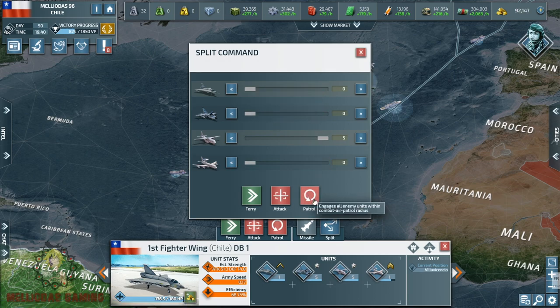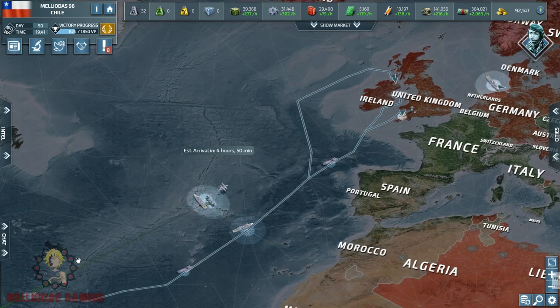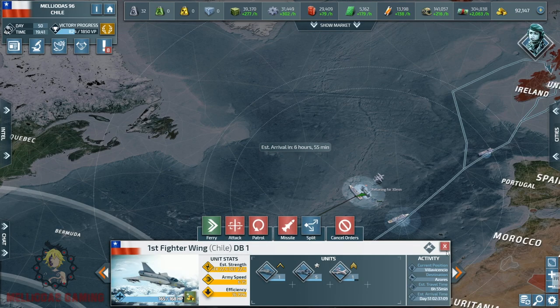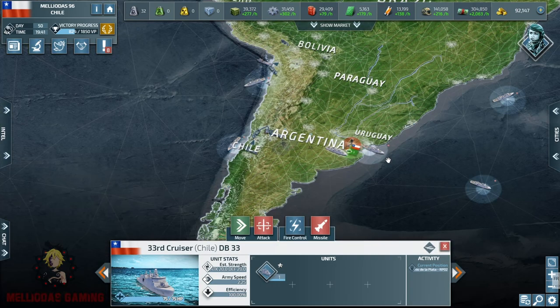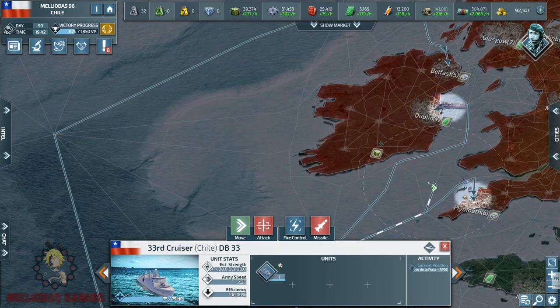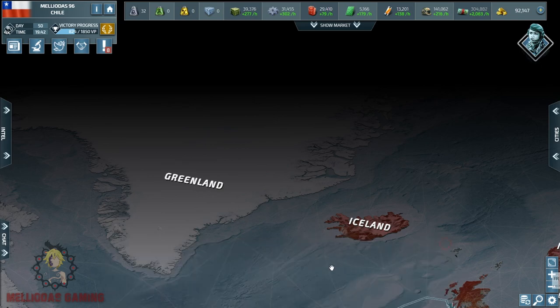I'm going to send the naval patrol aircraft to patrol near the coastal cities of the United Kingdom to kill the last Royal Navy units. We have a naval radar near Aberdeen and another near London, and I'll assign that task to my patrol aircraft. I'm sending all my air force to the front — as soon as my airfield and airport are ready in the United Kingdom, I'll send everything there. I'm also sending more cruisers to the front near Dublin.